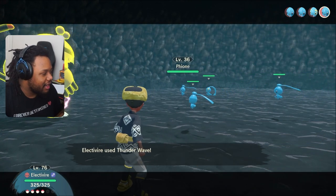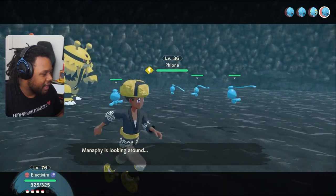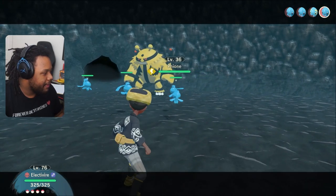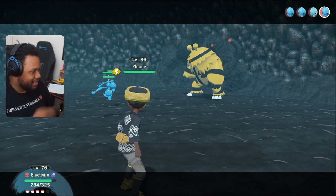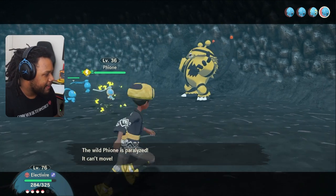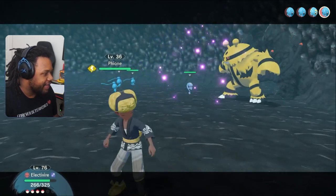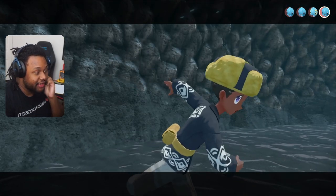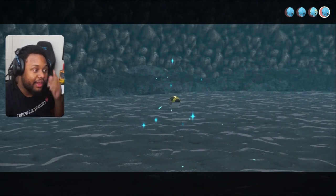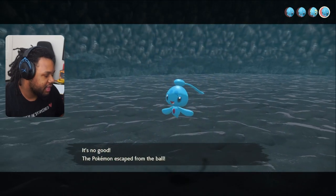I don't want to kill them. I'm going to try to see what I can do. Manaphy's looking around - okay, Zen Headbutt, that's it? He's paralyzed. Manaphy has Zen Headbutt, that's kind of cool. I'm going to start throwing balls at these guys as fast as possible, because I definitely don't want to sit here and wait. They're Phione, this shouldn't take long.